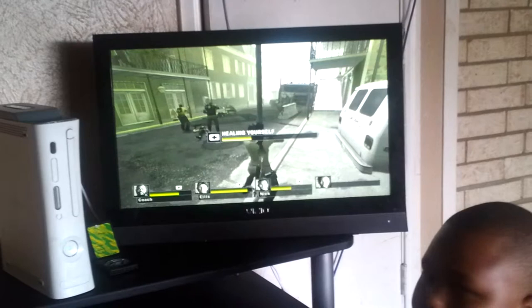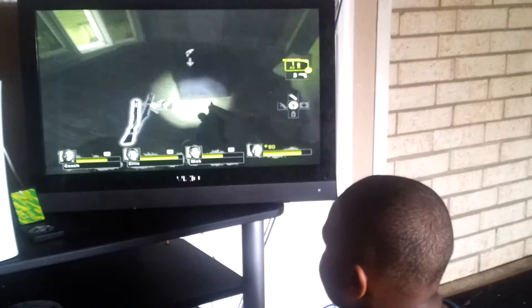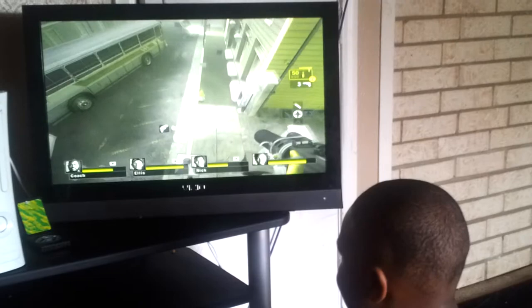The hand of the boomer in Left 4 Dead 2 — what kind of guns can you have in the game? You can have assault rifles and shotguns. Actually there are three types of shotguns: the auto shotgun, the regular shotgun, and the SPAS shotgun. And this here is a machine gun — an M47.